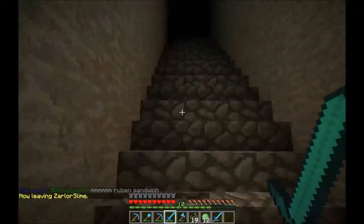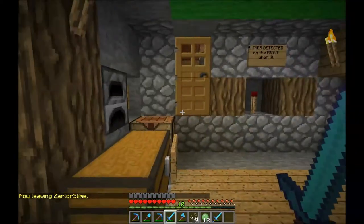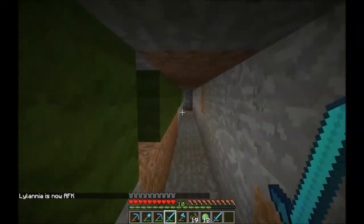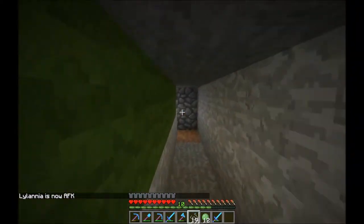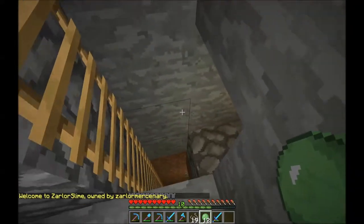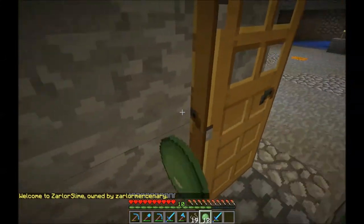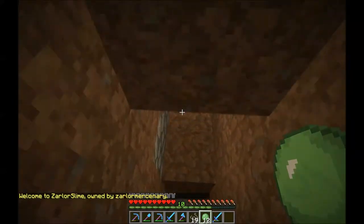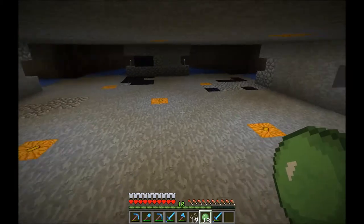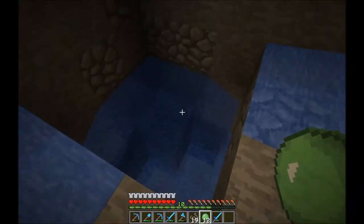Let's go up to some of the other levels so you can see how each level is constructed. Here's one of the levels — this is the one that's just above the killing floor. You can see there was some lava in here that turned obsidian. I didn't bother to take that out.